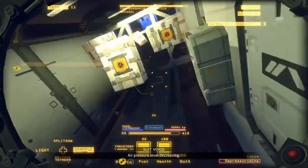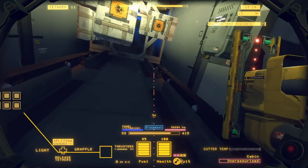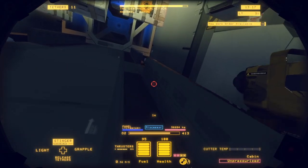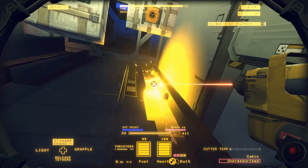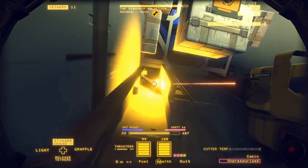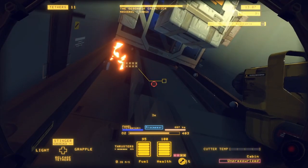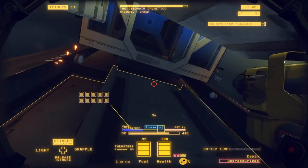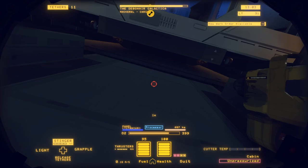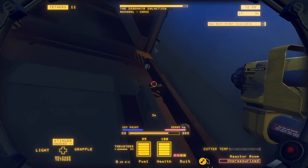While it depressurizes, we are going to start clearing out the floorboards so we can drop the reactor. Having an open floor will make this easy, so I'm just going to do one side and get that going down. We'll start cutting this.